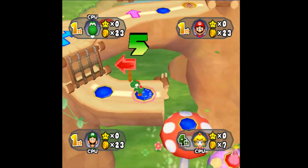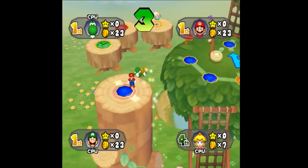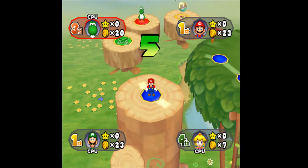Yoshi rolled an eight so he's going to be slightly ahead of us. He's going to land on a red space and just lost three coins, which drops him to third place. Now it's time for us to go — we rolled a five.